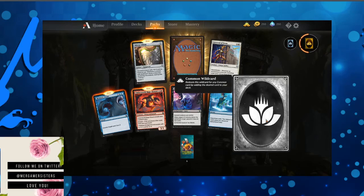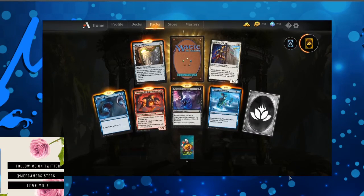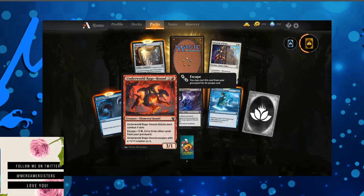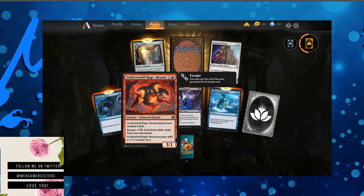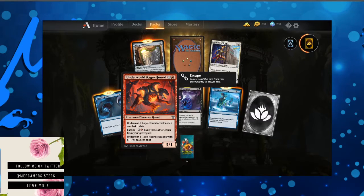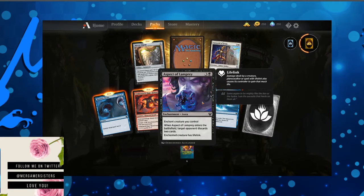Pack seven — we got a common wild card. Memory Drain — counter target spell, Scry 2. Underworld Rage Hound — I like how they use Cerberus in their artwork. Underworld Rage Hound attacks each combat if able. It can escape from the graveyard, and if it escapes it gets a plus one plus one counter. That's an ugly face — well drawn though.